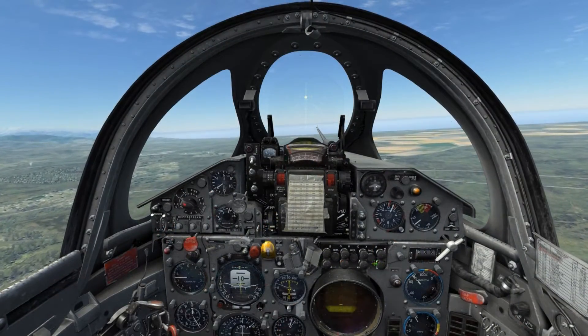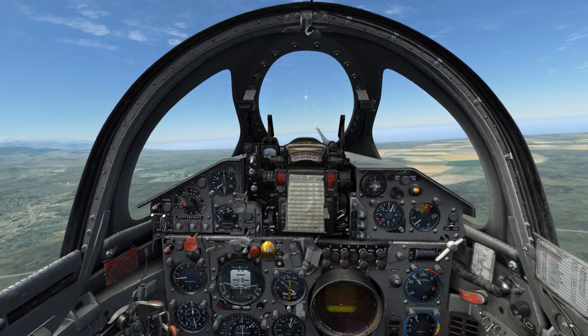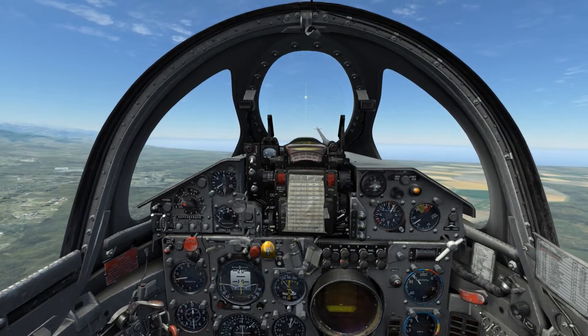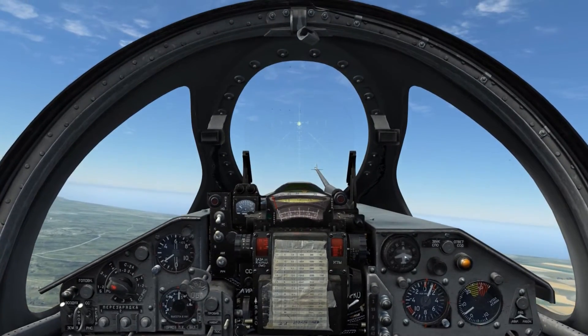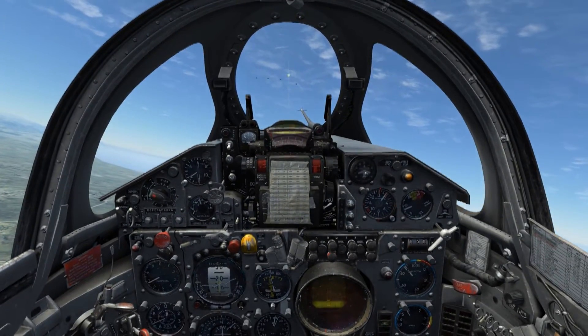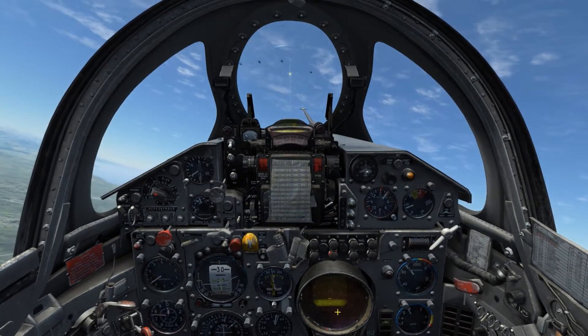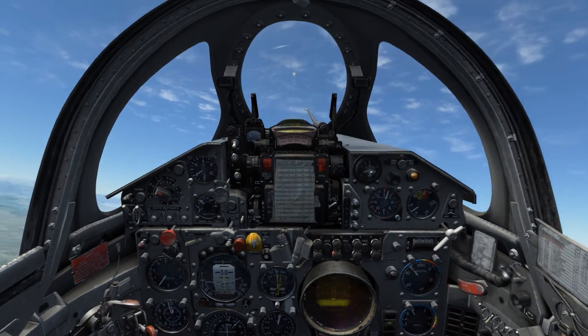Moving on to the other functions on the countermeasure control panel, on the second row second from the left there is a function for low speed target. This is a bit hit or miss — here I am flying at four KMF-50s which are travelling at about a hundred kilometers an hour, and we are able to see that they don't appear on the display until I am within several hundred meters of them. Regardless, if you are having issues trying to lock up a low speed target, enable this function as it may help.